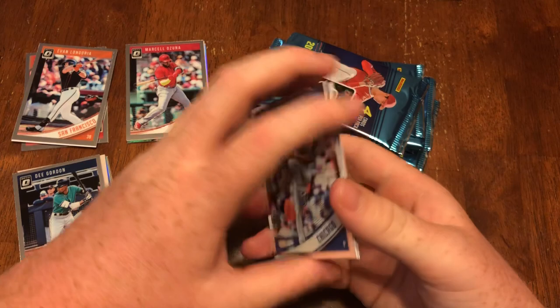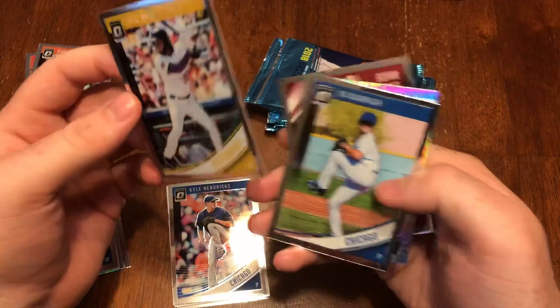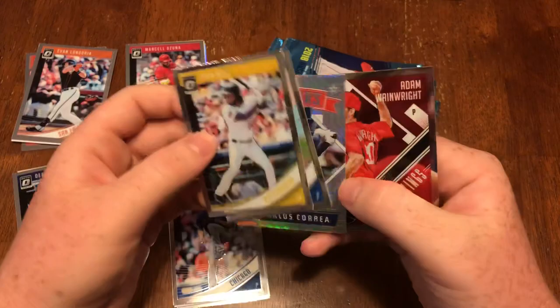We got another autograph. Hopefully we got a hot box, because there are definitely a lot of Optic hot boxes. Josh Bell, Yu Darvish, got a Carlos Correa All-Stars.